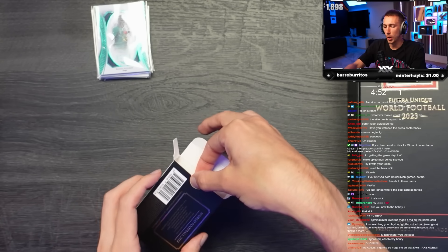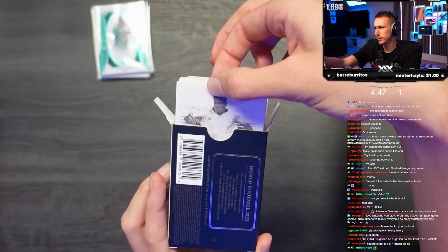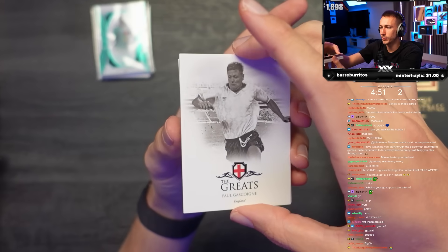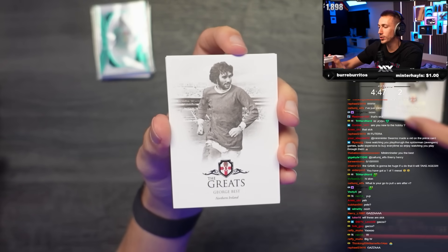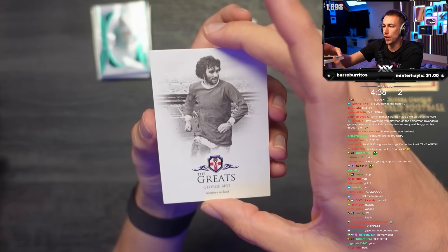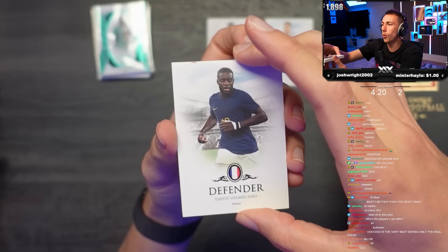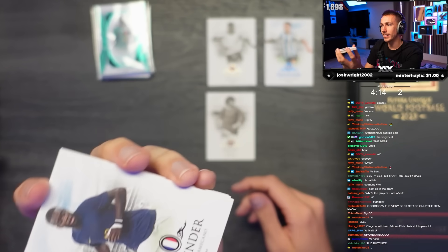So you can actually find out where the patch is from - you might get a shirt or patch from a mad game. Everyone ready for the next box? Who's this? We got Gazza! Who else? Another great - George Best. We get Lissandro Martinez and Upa Meccano. The next one's a special card.